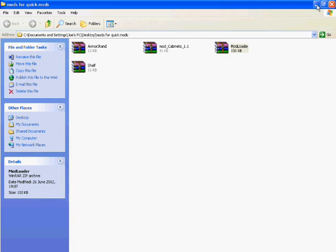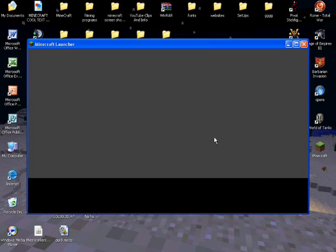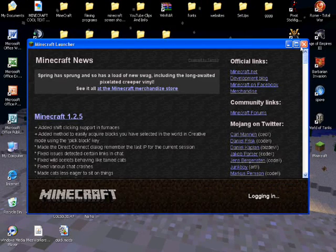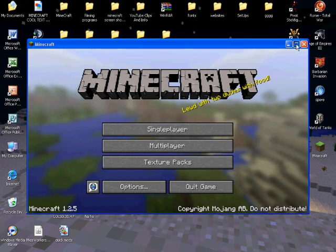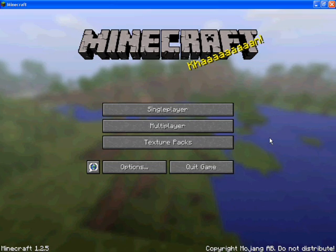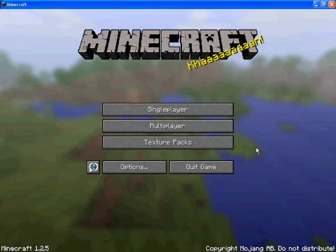Now all of those mods are installed. To verify it works, just double-click on Minecraft, run it, log in, and it works. That was how to install them — goodbye YouTube!